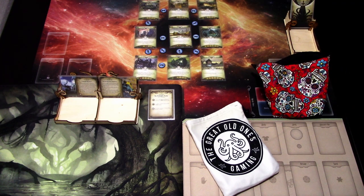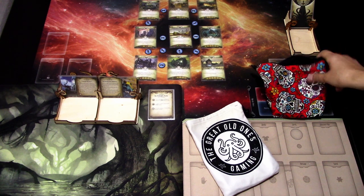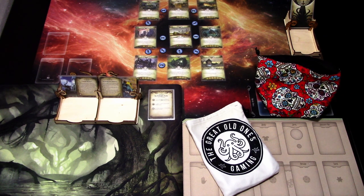Hi, this is JB from Now the Lights Over Arkham. This is another episode of the Eye of Chaos series. This time we are again building a random investigator deck on Arkham DB using the chaos mechanic on the website. I have removed the previous investigator from the investigator token bag, so I won't be picking the same investigator twice.